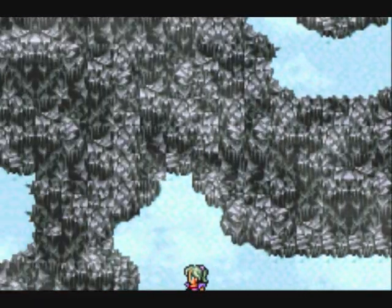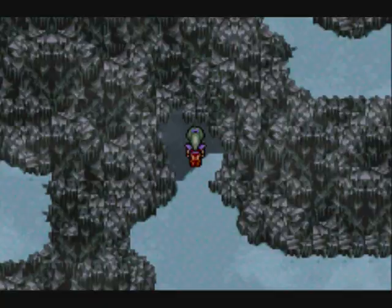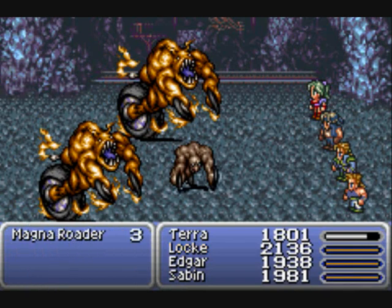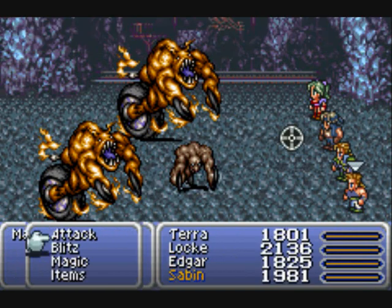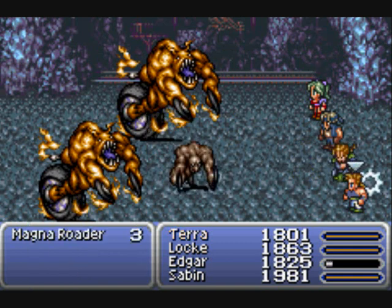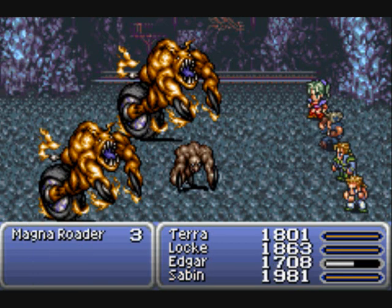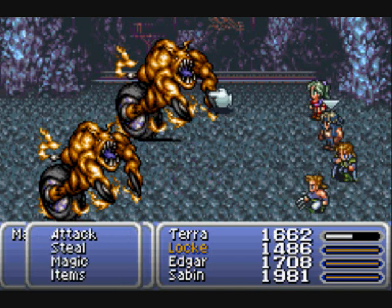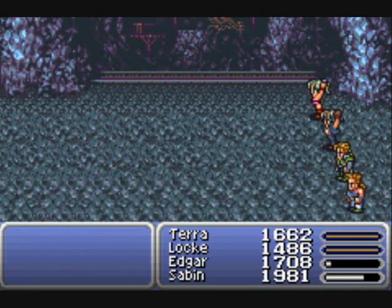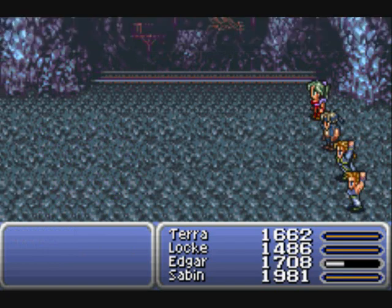Hello and welcome back to Part 22 of my anniversary let's play Final Fantasy 6 Advance. Today we're starting things off with a new enemy, the Magna Roda. They appear different but are basically the same thing. The little ones in front are juveniles. You can just steal the scrolls from them - they drop them as well.